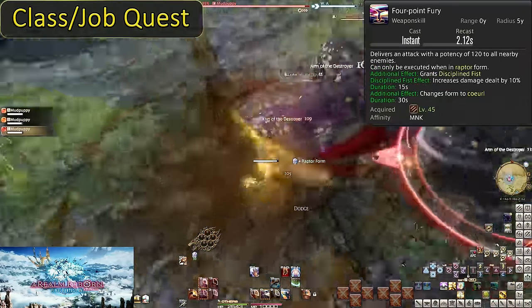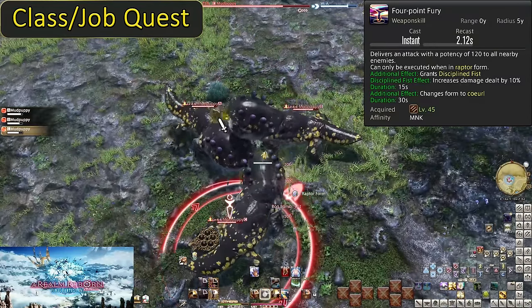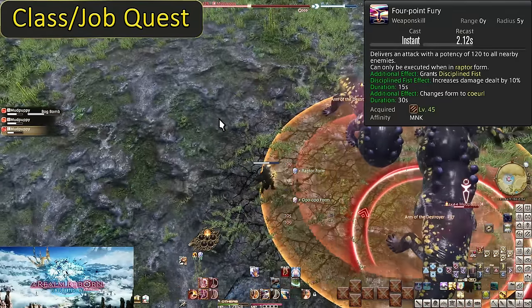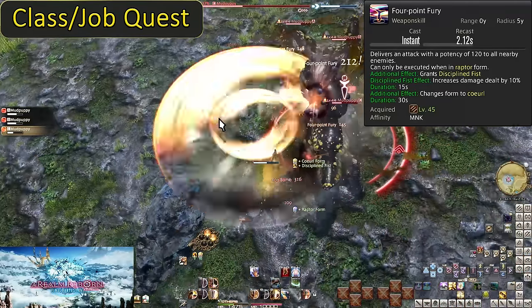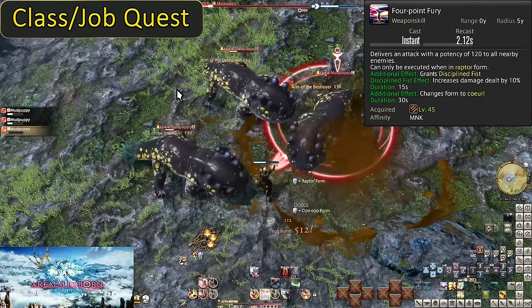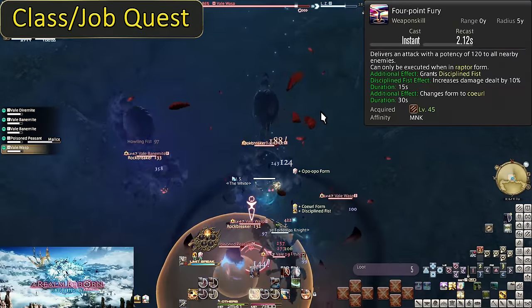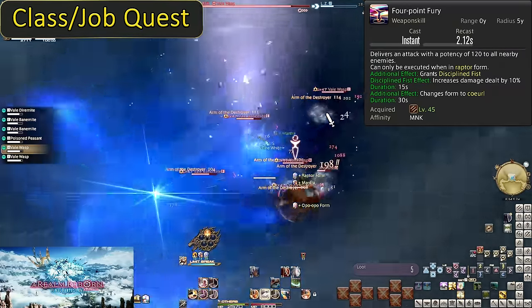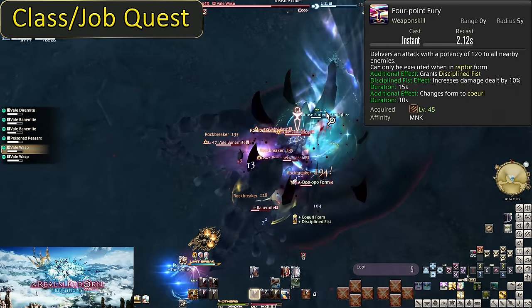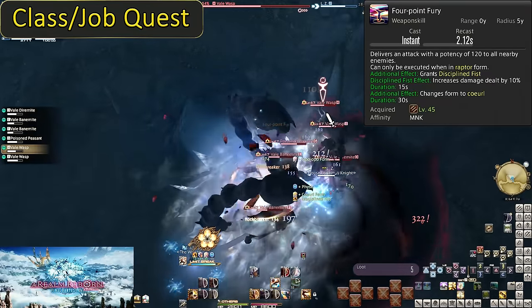Level 45: Four Point Fury. Now we have our full AoE rotation. Four Point Fury fills in our Raptor Form with a 120-potency AoE, same as the other two. However, this also grants Disciplined Fist. When encountering three or more enemies, there's now no reason to touch any of your single target attacks — aside from maybe Demolish if you think you can get the full duration. Otherwise for groups, you just rotate through your AoE buttons forever in the infinite combo that is Monk.